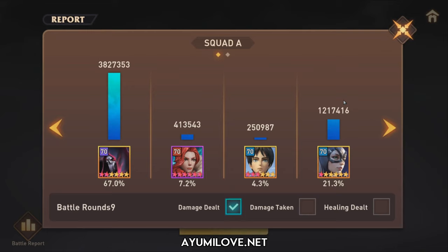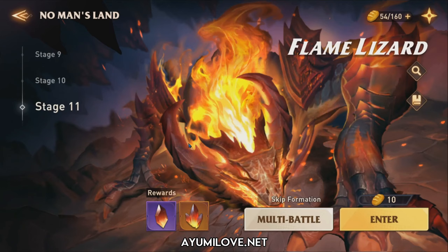Raven pairs really well with Arian if you can get him to A5 so she can quickly cool down her abilities. With A5 Arian, Bartomee will also be able to apply more bleed. The total damage is around 5.6 million, and once you fully book these heroes, you can potentially see around 6 to 7 million damage from this team alone.